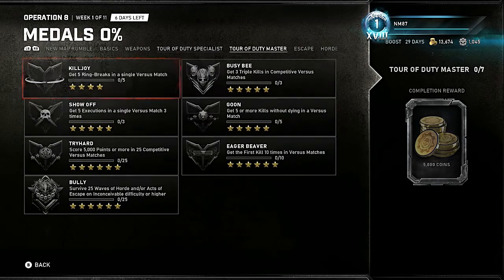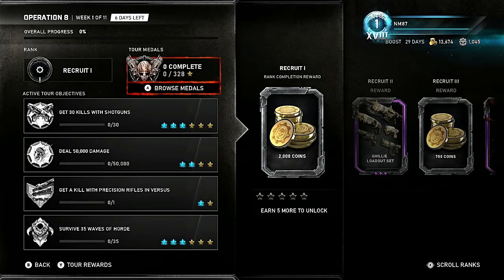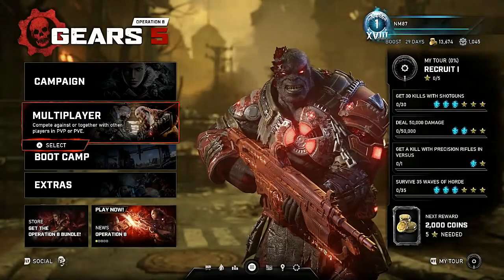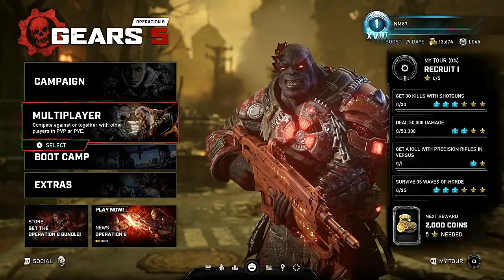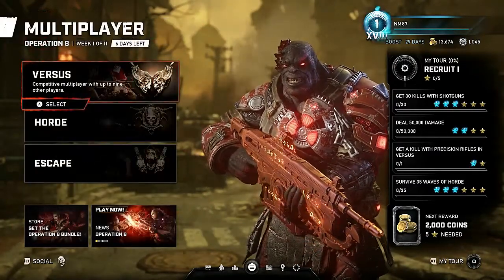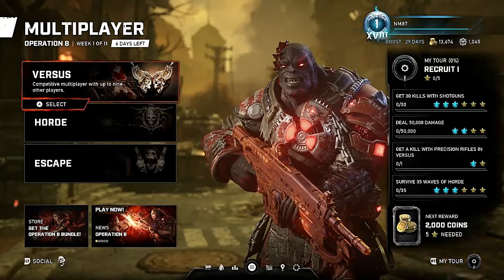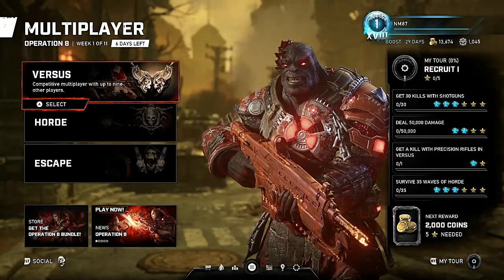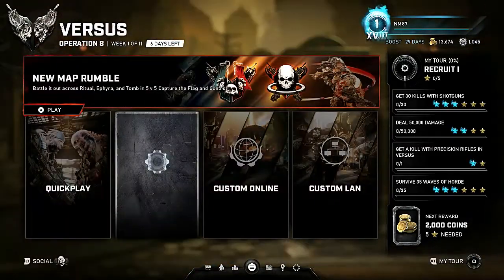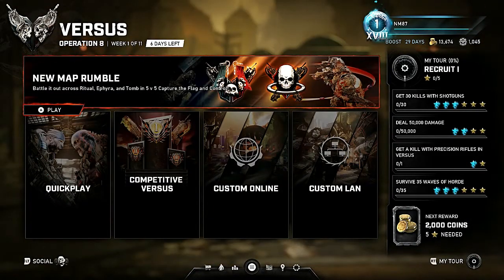For any of these metal groups, if you want to complete them the fastest and just get this operation over with, you're going to go into multiplayer. I know you're thinking you don't want to, but hold on — we're getting to the good stuff. You're going to go into Versus.